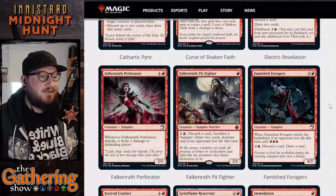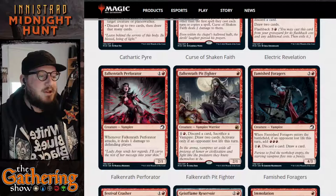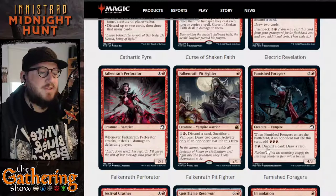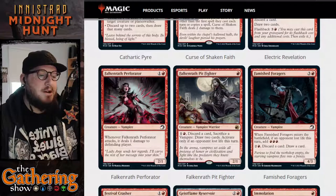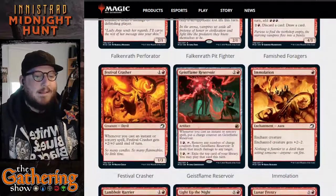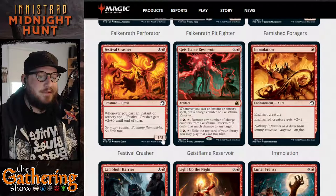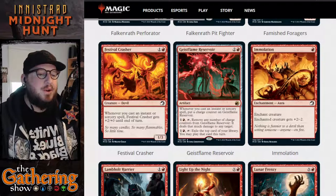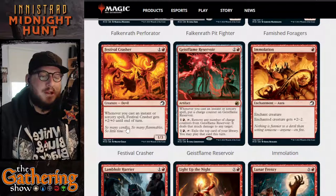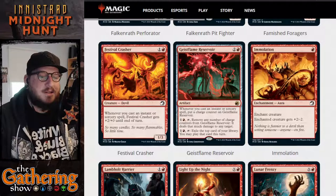The next red card is Famished Foragers — we went over this last week. For three and a red, you get a 4-3 Vampire Creature. When Famished Foragers enters the battlefield, if an opponent lost life this turn, add three red mana to your mana pool. You can pay two and a red to discard a card and draw a card. Next is Festival Crasher — for one and a red, you get a 1-3 Devil Creature. Whenever you cast an instant or sorcery spell, Festival Crasher gets +2/+0 until end of turn, so it becomes a 3-3 every time you cast an instant or sorcery.